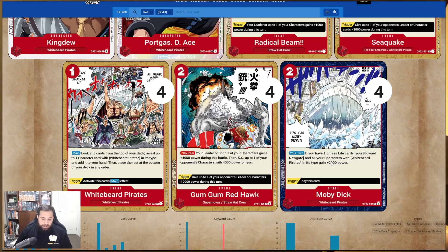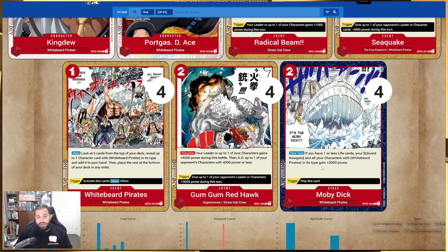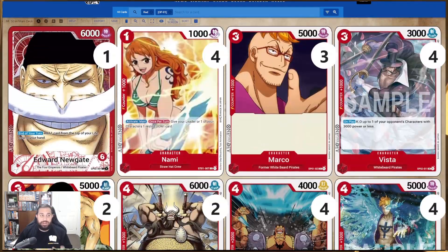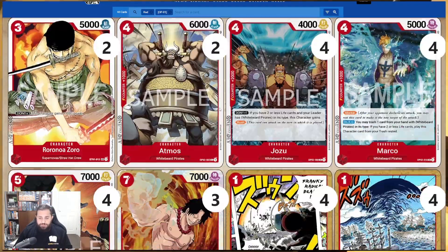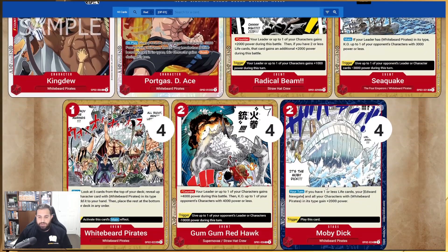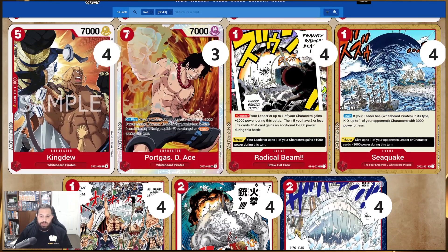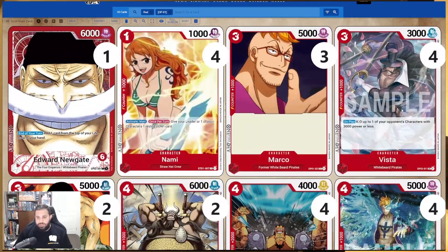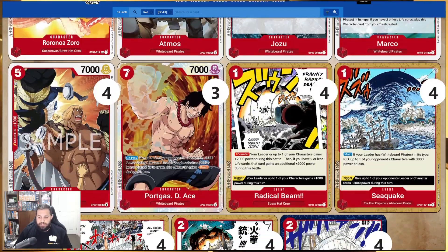You're really playing around that two-to-one life stage — that's your lethal round. You want to put on a lot of pressure to get your opponent down to about one or two life and then go hammer and tong with event cards like Moby Dick while controlling the board with Vista and Sea Quake.